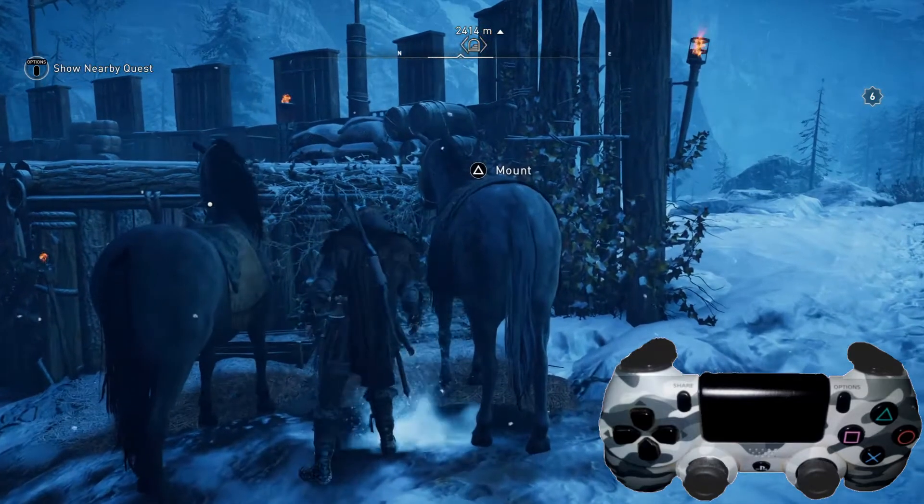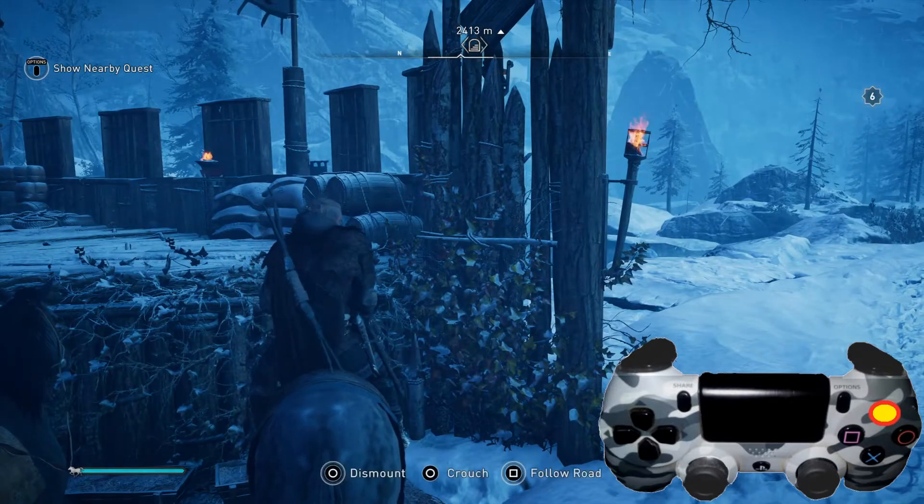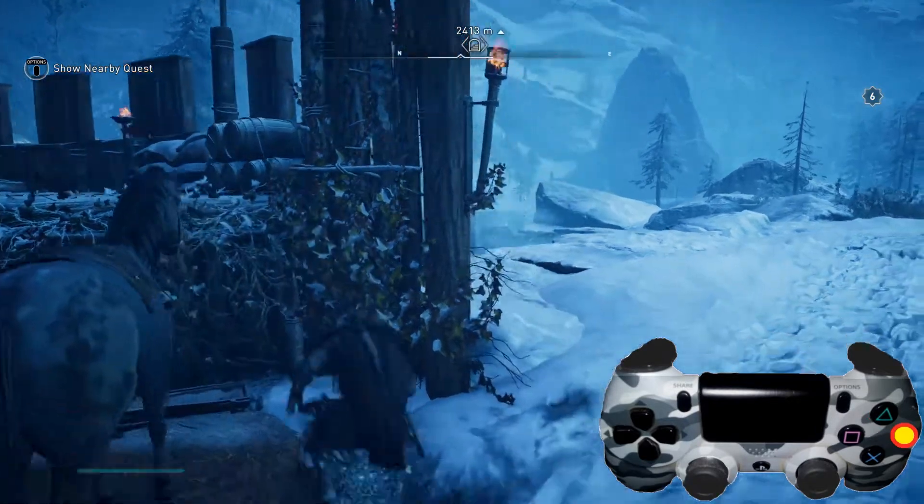To mount a horse, all one needs to do is press the triangle button when they're close by, and they'll be on the horse. To dismount, hold down the circle button to get off.